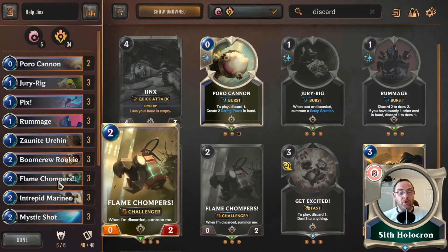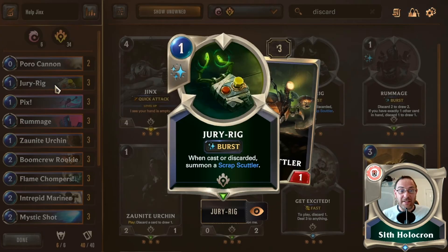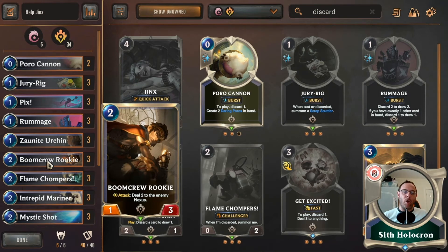The Flame Chompers are a zero-two with Challenger — and if you add Pix, it's now a two-three Challenger, which is really handy. This card can become a three-two with buffs — really undervalued and key to this deck. Then the Boom Crew Rookie: every time you attack, deal two to the enemy nexus — a really decent card to throw out. If you can buff it with Pix it becomes a three-four for that round — probably dealing two damage twice.